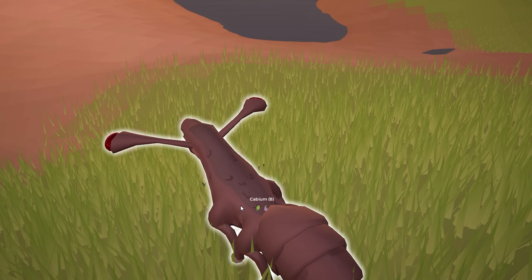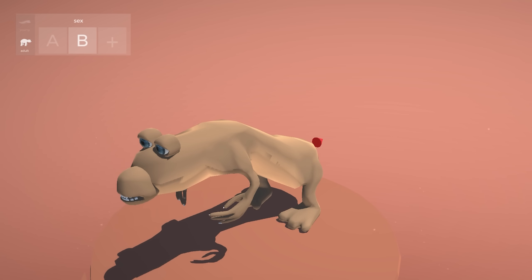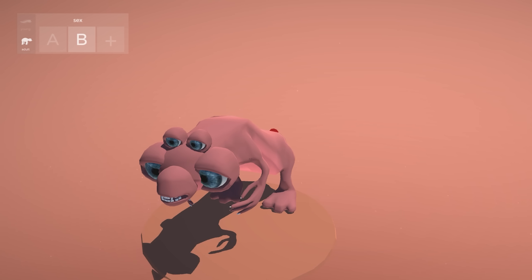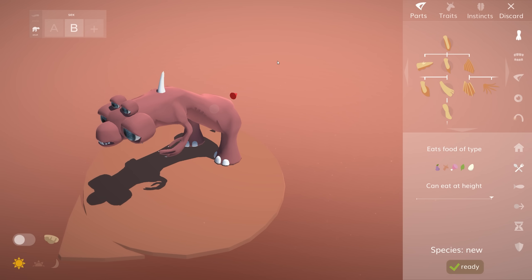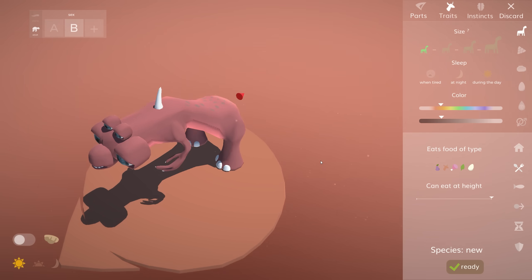Of course, a much cooler way to keep sexes apart is by introducing sexual dimorphism. You can give different sexes different mating behavior, but there's nothing stopping you from giving sexes other colors, other sizes, other body parts — anything really — as long as you keep the basic torso the same. Under the hood, this was quite a pain to get right.